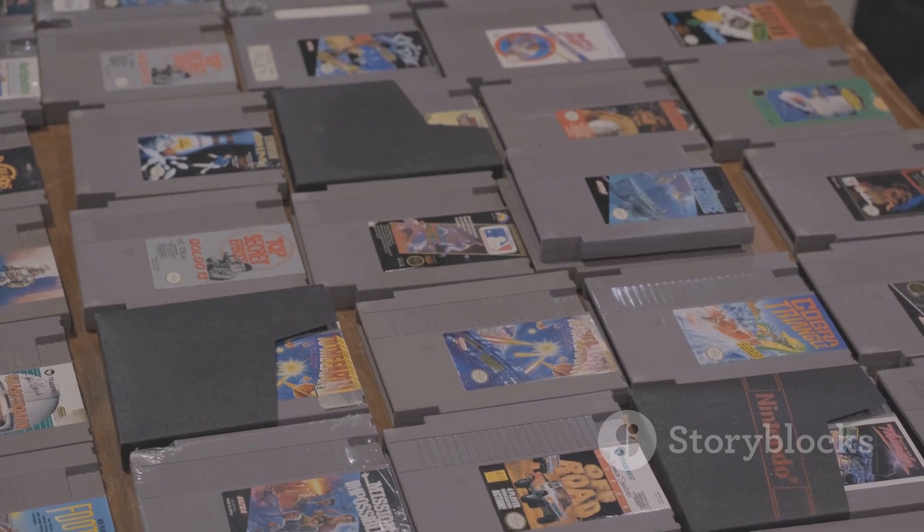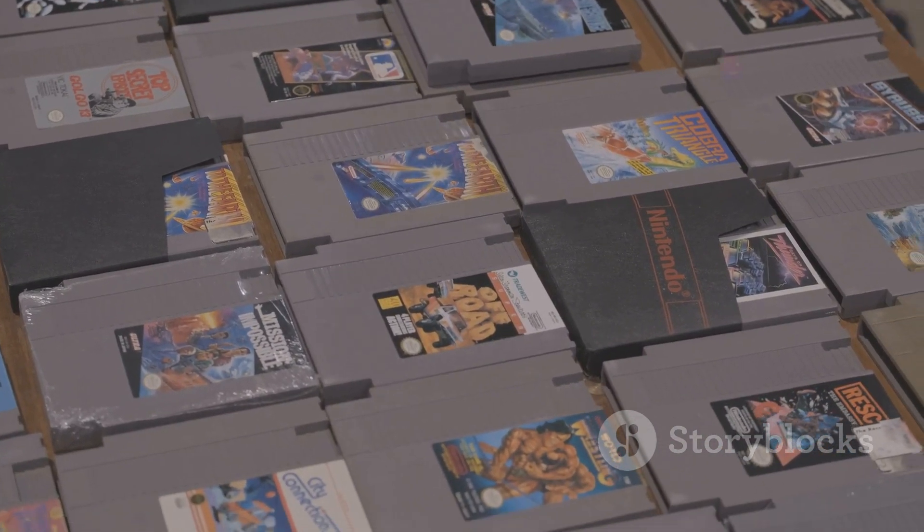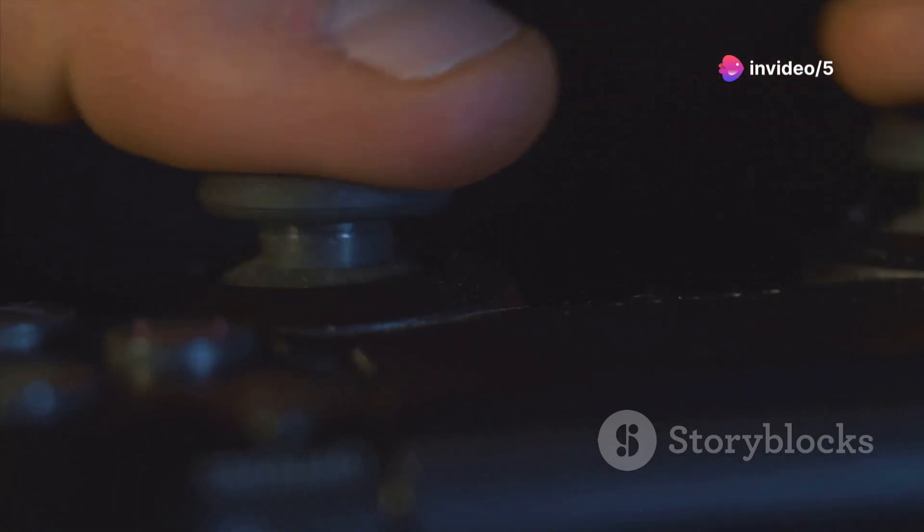To unlock the Congo Jungle stage from Super Smash Bros. 64, you'll need to complete 15-Minute Melee mode. Choose your best character and hang in there for a whole 15 minutes.